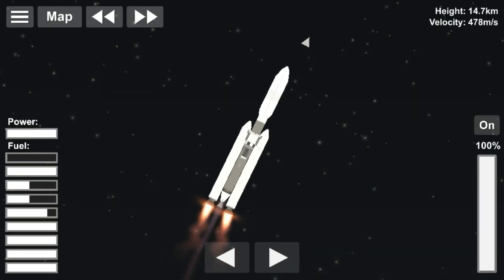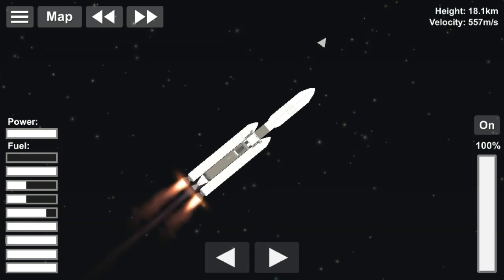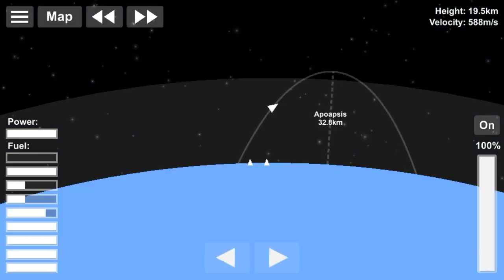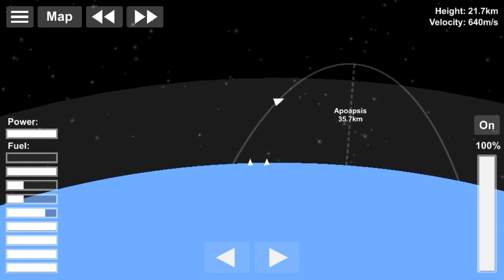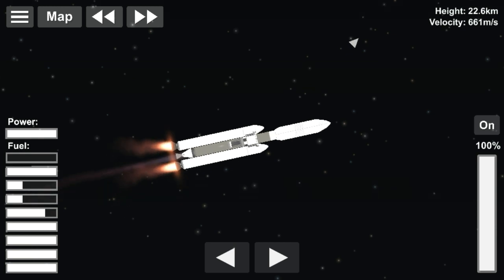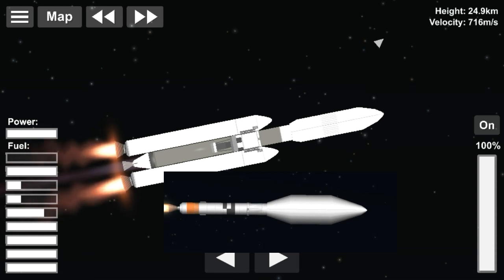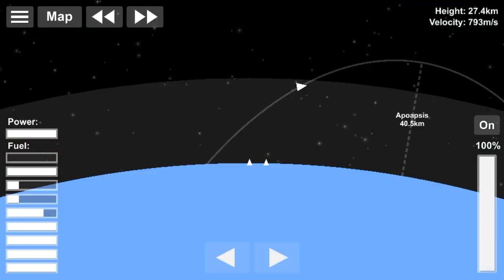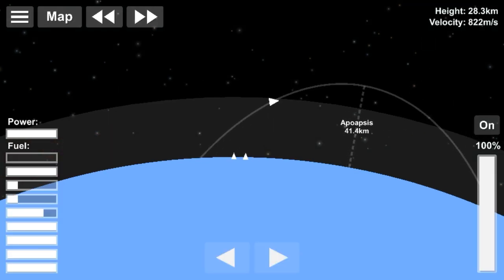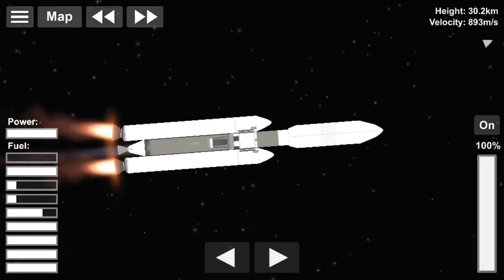It looks really cool and it is very realistic — the SRBs have really good thrust, they burn for a long time, the engine is really good, and the fairing is pretty realistic. It's long and actually functional, whereas my old fairing was a bit absurd because I didn't use blueprint editing back then. The build is obviously edited and it looks really cool.